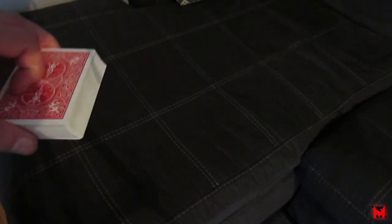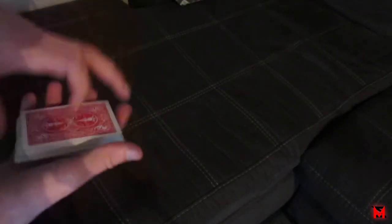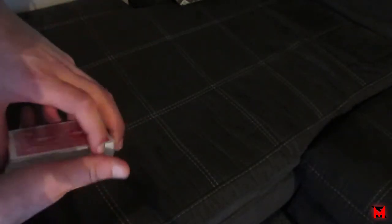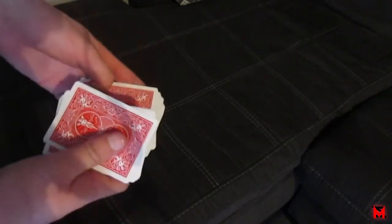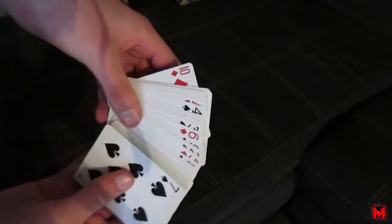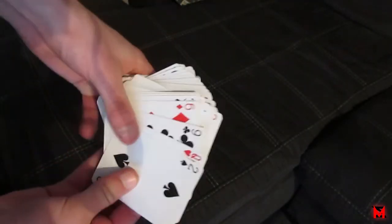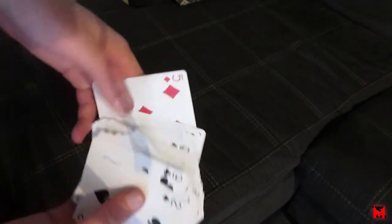I'm going to teach you a few tricks you can do with this — there are endless possibilities. The reason this stack is great is because you can cut this deck as many times as you want and it doesn't disturb the order, because all it does is take one packet and put it on the bottom. Shuffling won't work, but cutting is fine. For example, the seven of spades: four plus three is seven, hearts to spades. Cutting doesn't disturb the order — that's the basic principle.